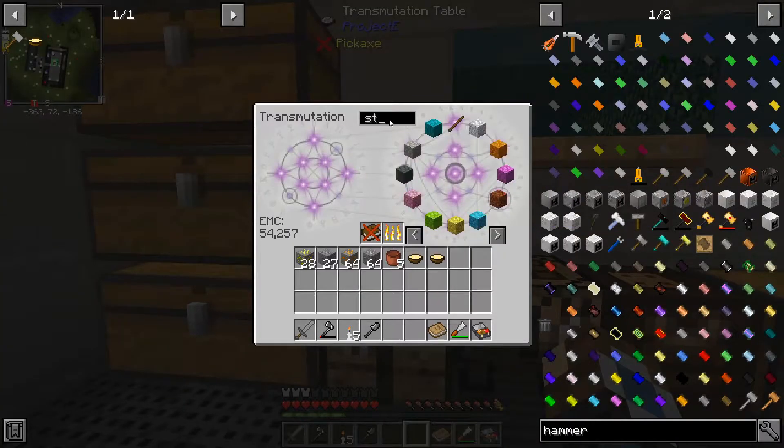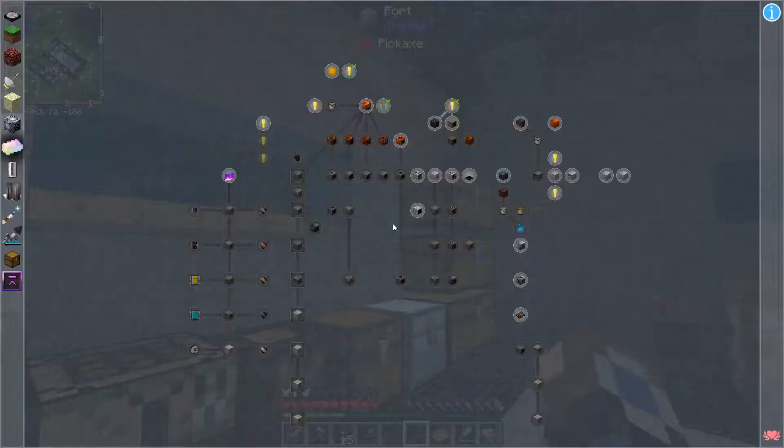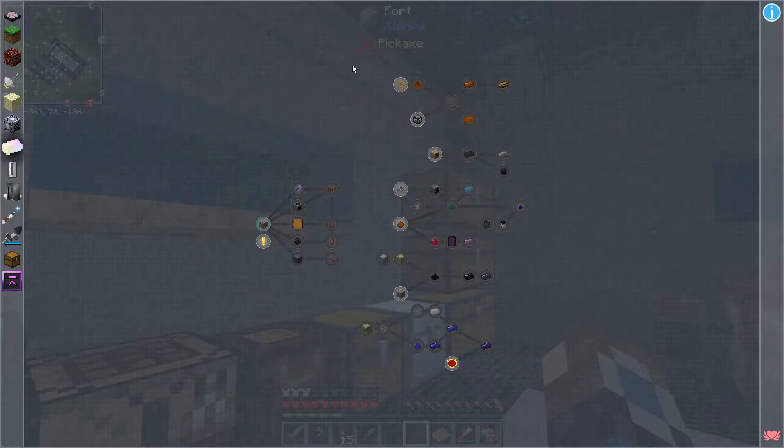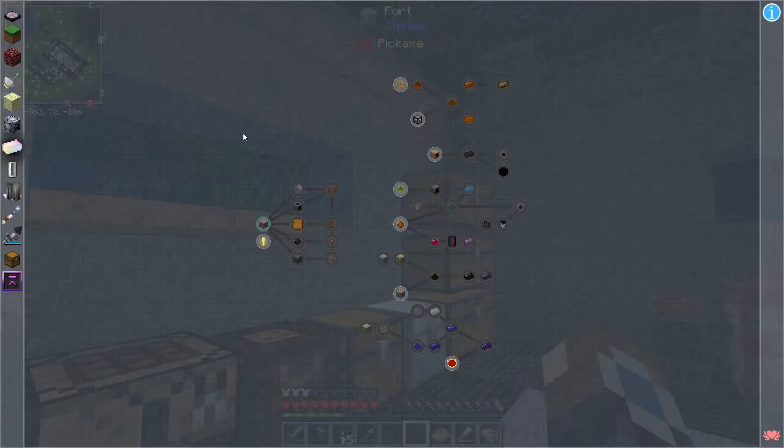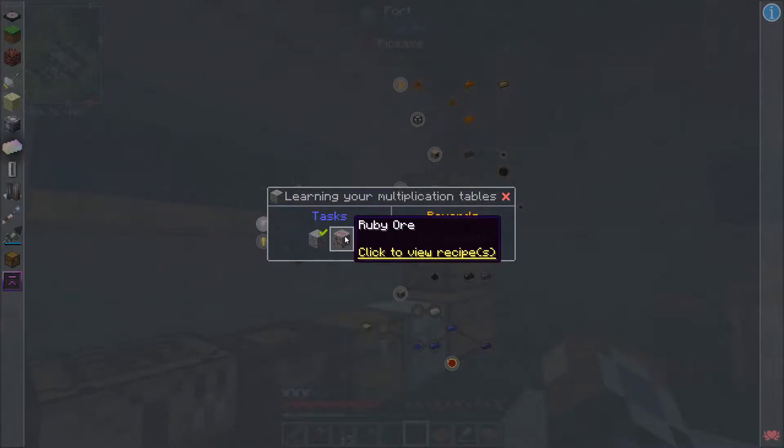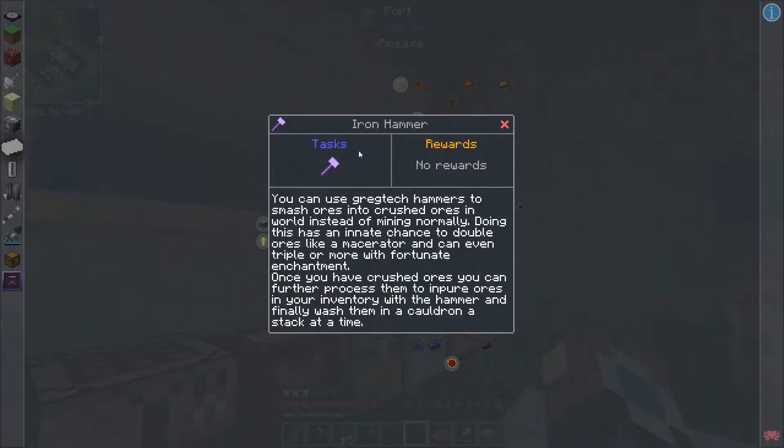I'm going to grab some sticks. Something that we want to do is make one of these hammers. If we go to the metallurgy tab, it says that breaking an ore with a Gregtac hammer crushes the output drop. We can use Gregtac hammers to smash ores into crushed ores in world instead of mining normally. Doing this has an innate chance to double ores like a macerator, and can even triple ore output with the fortune enchantment.